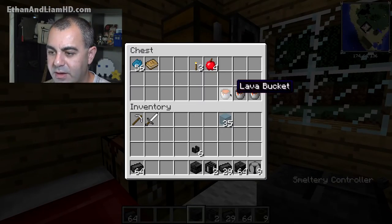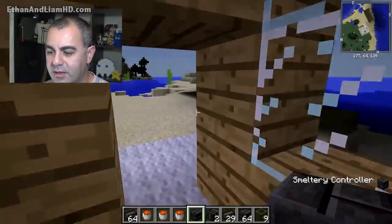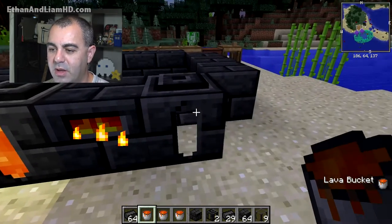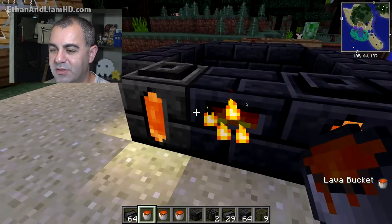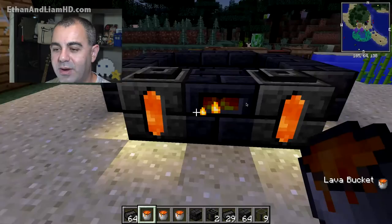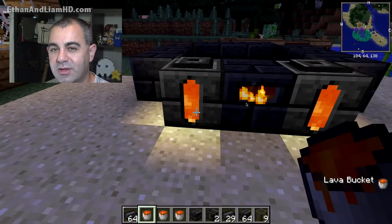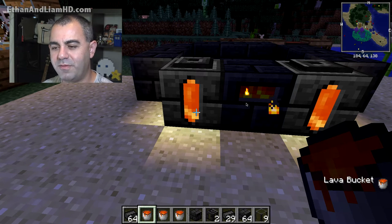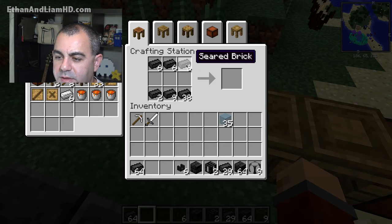Let's grab these buckets of lava and fill this tank up, and fill this one too. The lava tank on the right is the only one actively doing something — the one on the left is just a backup so I don't have to run and hunt for more lava. It takes three buckets of lava to fill up each tank, so it's a good idea to grab six when you go hunting for lava.